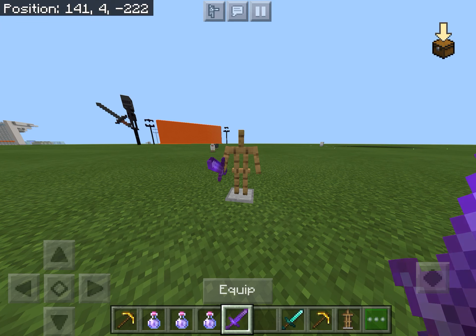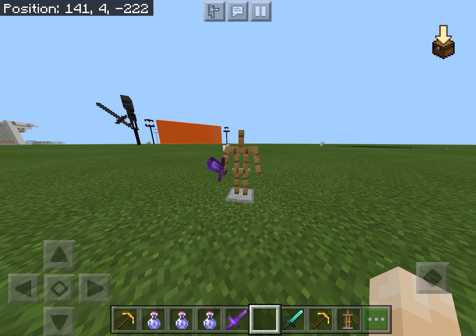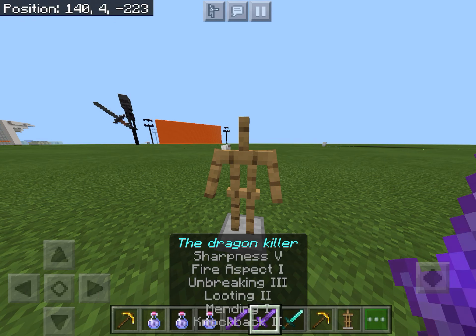You'll see that I still have the sword because I'm in creative mode. Then, don't hold anything in your hand, walk up to it, and grab it. See — now I have two.